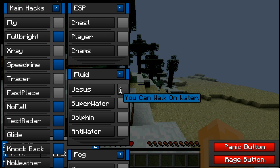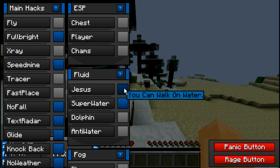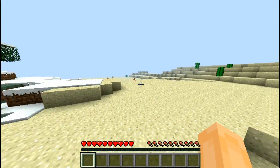It has fog but my screen cut off so I couldn't show it properly. I put on Jesus — super water mode — which makes it so when you go on water it shoots you up in the air, it's very weird. In the fog section there are more fog options, but my screen cut off so sorry about that.